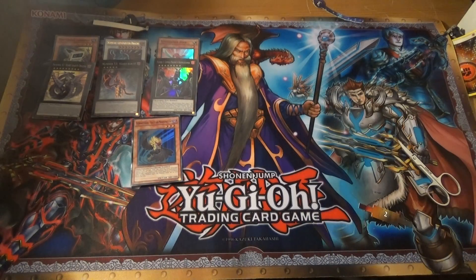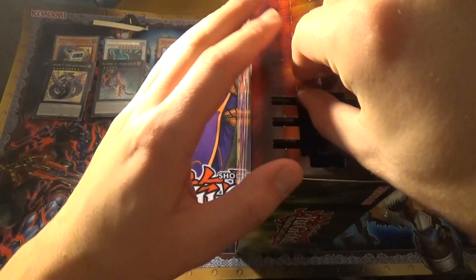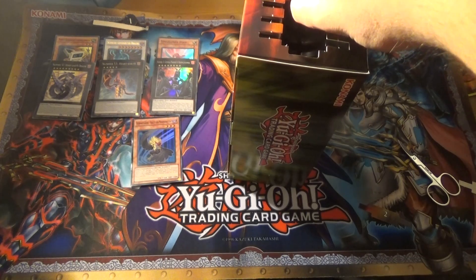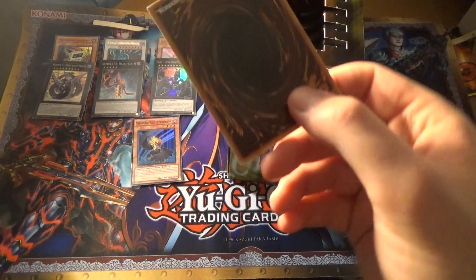I still haven't looked at spoilers because I don't want to. And day four — the Zexa one I'm really going to be surprised about because I honestly have no idea what cards are actually in this thing. I didn't know it existed until about four weeks ago.